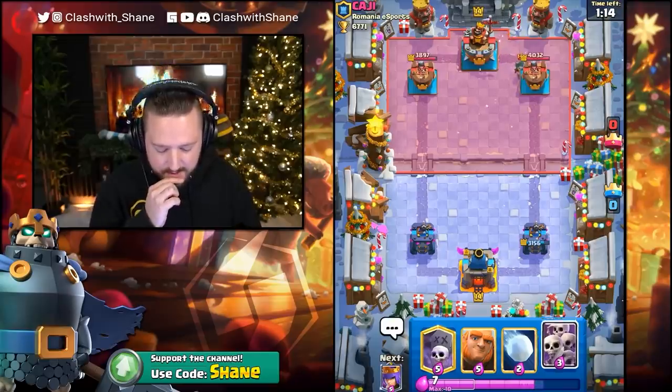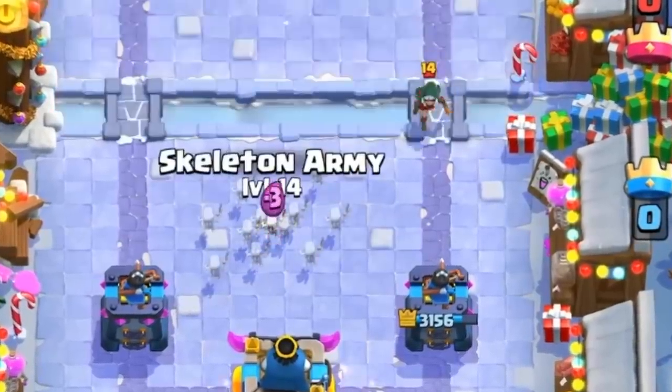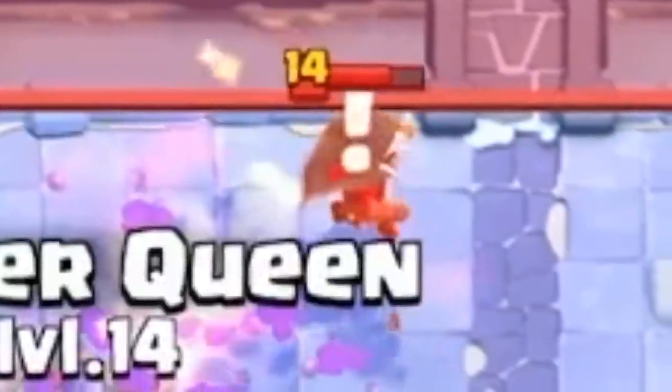Bandit coming down hot. We'll get the Skarmy ready. He's got, obviously, a Zap spell, which is not good for us, my chief. Skarmy here, please. And this is where I put a trophy — if I had one!